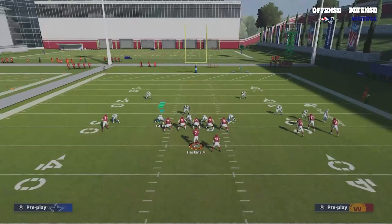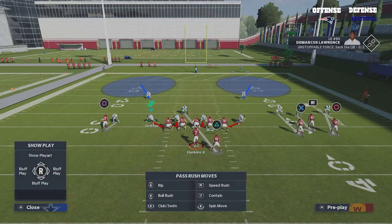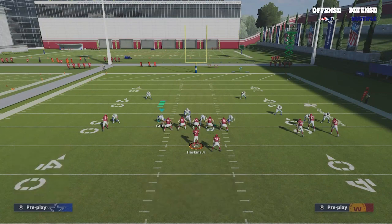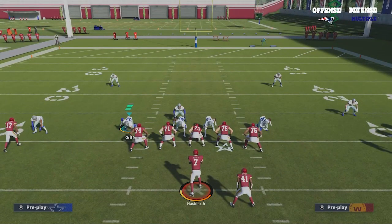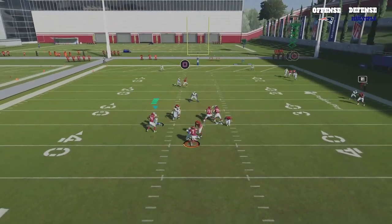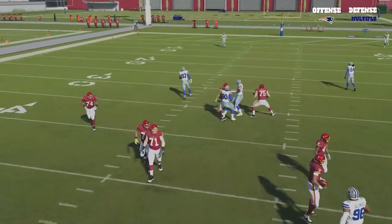We want to have a standard rush like this when he has the contain rush — you're not gonna get Edge Threat to light up the way you want to. So here we snap the ball, you see our Edge Threat lights up, he gets a hard turn around the corner. That's what we're really looking for — that's what gets Edge Threat to work.